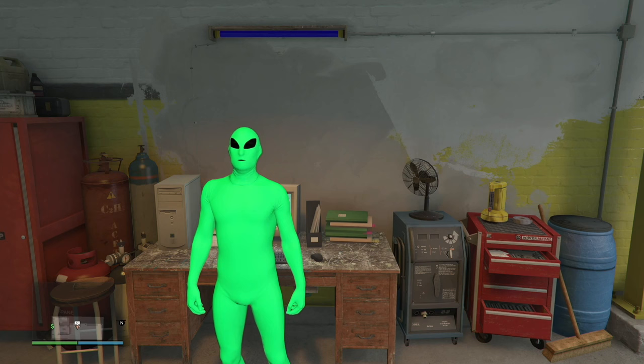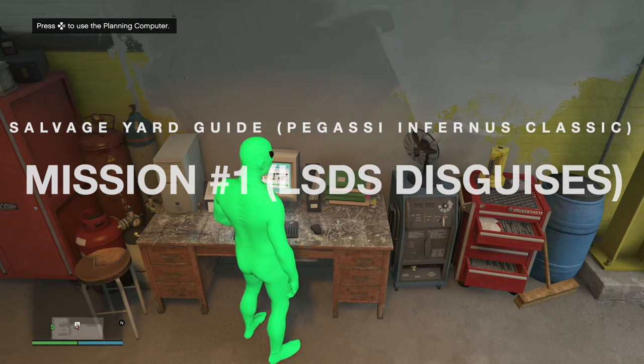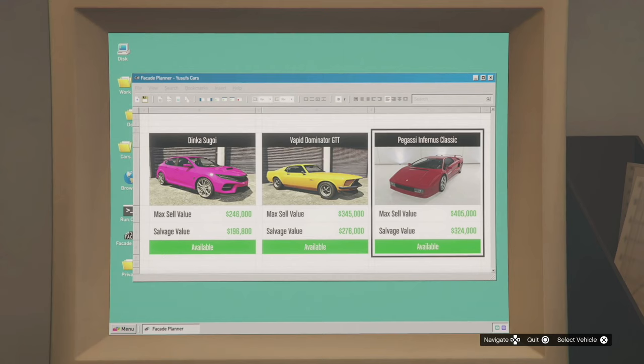Getting into the first mission, all you're going to do is go to your salvage yard and head to the computer right here. We're going to click on the Pegasi Infernus Classic — the max sell is $405,000. Make sure you max sell it every time, and we're going to pay a cool $20,000 to start up that mission.